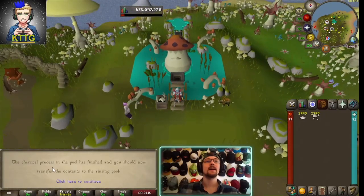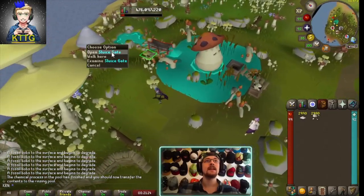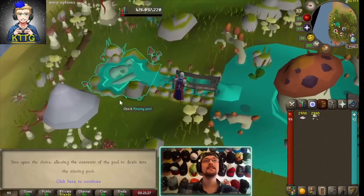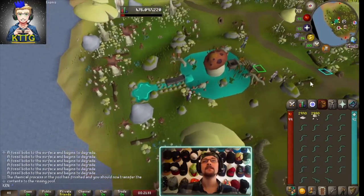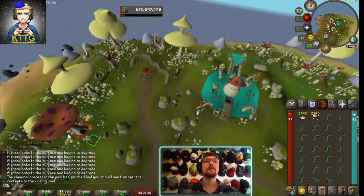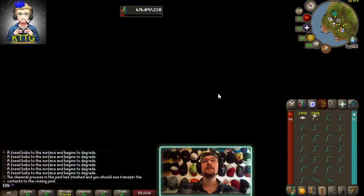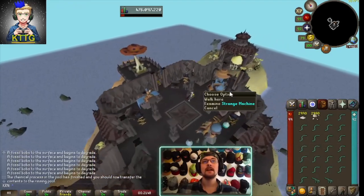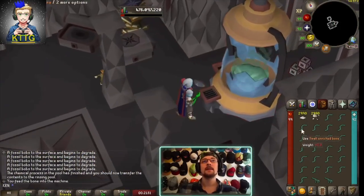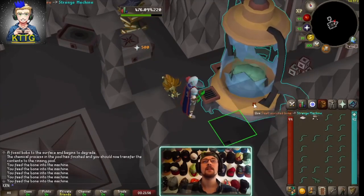You'll get a message in your chat box: 'The chemical process in the pool is finished and you should now transfer the contents into the rinsing pool.' So we go over here, open the sluice gate, and check our rinsing pool — boom, there are all of our fossils. Now we use the mushroom teleport to the House on the Hill and use all of our enriched fossils on the strange machine right here to get some juicy prayer XP.